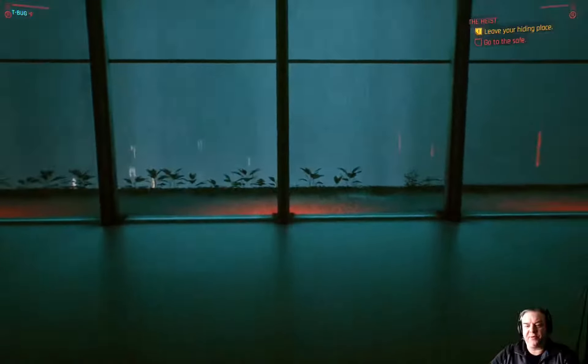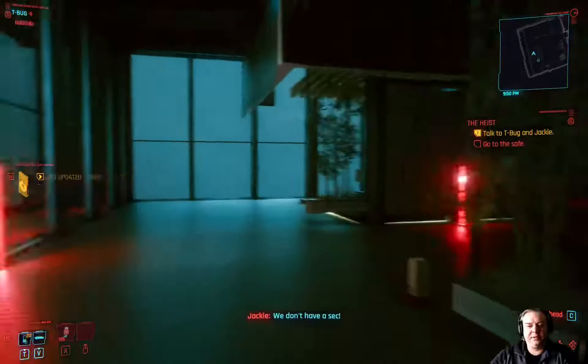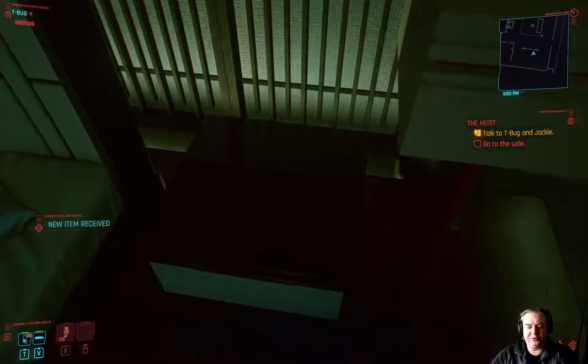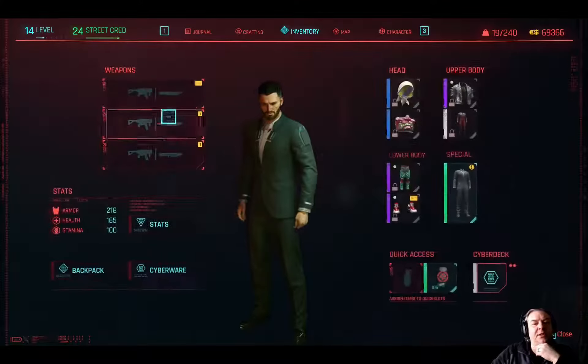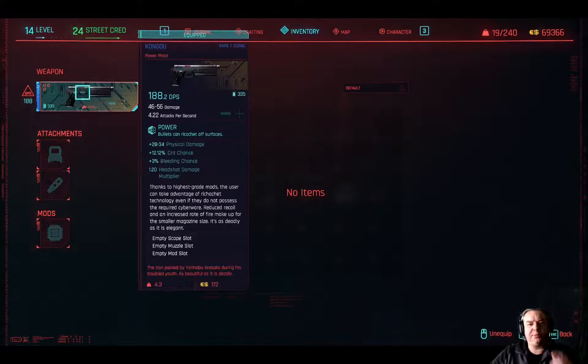You've grabbed the relic from the freezer and T-Bug is going to help you get out. First off, you can dive into the bedroom and pick up the Kongou gun — you now have a weapon, which is handy. This weapon is a rare iconic, can be upgraded to legendary, and does 188 DPS at the moment. As a gunslinger I tended to use the Comrade's Hammer — see the build guides for that.